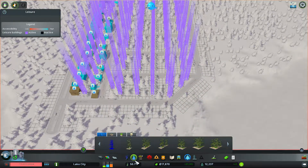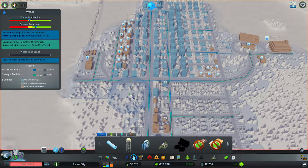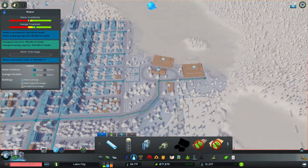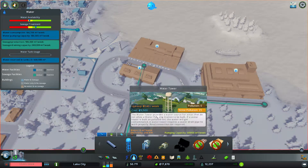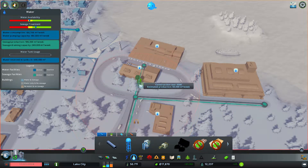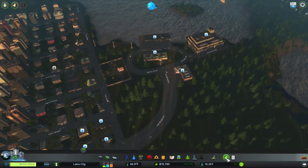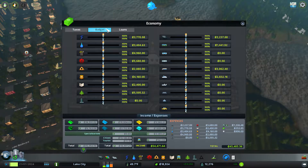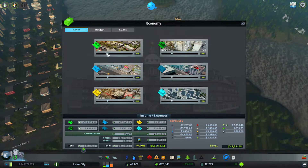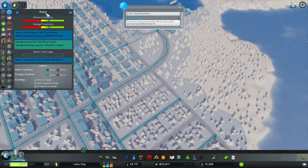If anything were to jump out and scare the horse, it would be running around blindly. Anyway — we need more water! That's fine, we'll throw in another water tower up here. There we go. The budget is at 100 percent, we just needed more water.